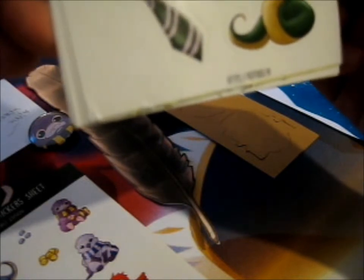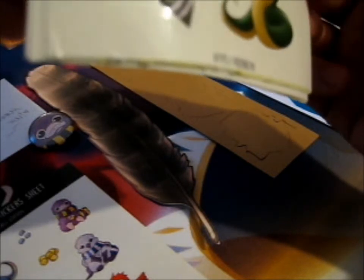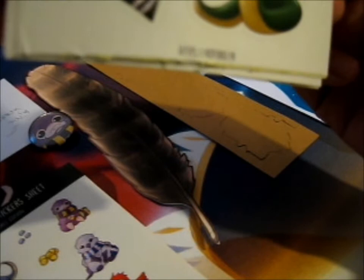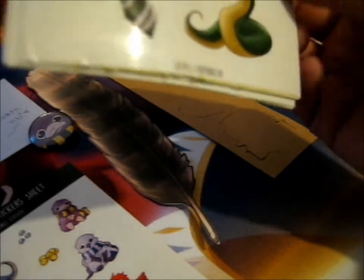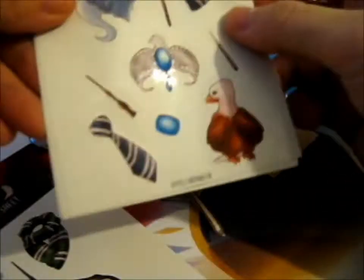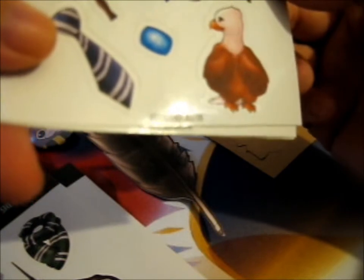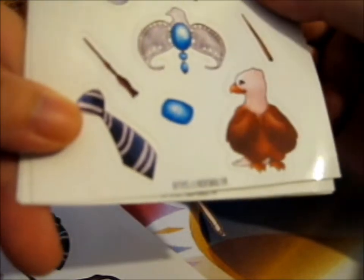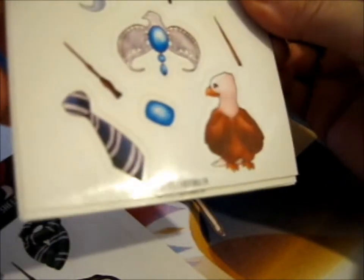Here's the Slytherin-based one. It's got Bellatrix's wand or something, a snake — which I'm guessing might be Nagini — two other wands, a scarf and a tie, the Bloody Baron, a green gem, and a silver socket. Next up we've got Helena Ravenclaw's ghost, three different wands — oh, that one was Lumos I think — the house scarf and tie, an eagle, a blue gem, and a lost item.